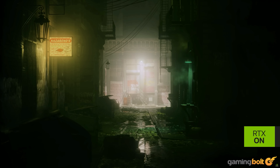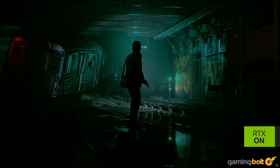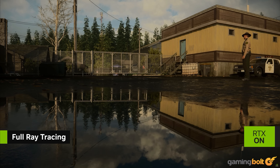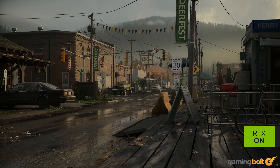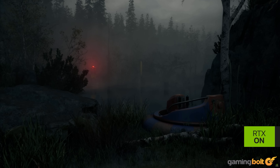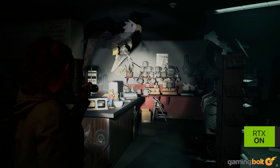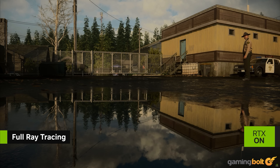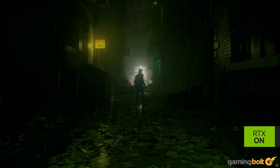Alan Wake 2 is an excellent sequel that puts players in the shoes of the beloved writer as he sets out on a quest to craft an intricate plot to escape from the dark place. Its developer, Remedy Entertainment, is a master of creating worlds that not only look good graphically but also have a unique feel. Alan Wake 2 makes good use of the Northlight engine to power its visuals, and the PC version supports path tracing for indirect lighting, which makes everything look a lot prettier and realistic. It's a computationally taxing effect, but you should definitely turn it on if you have a PC that can run it.